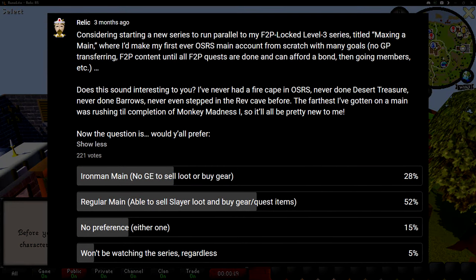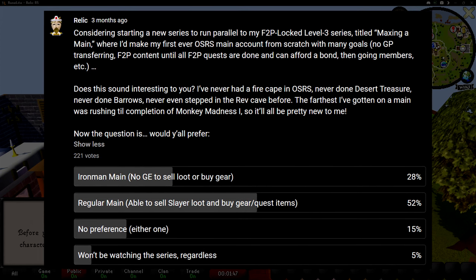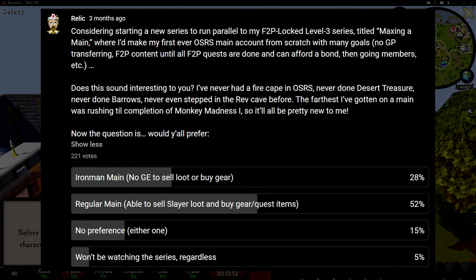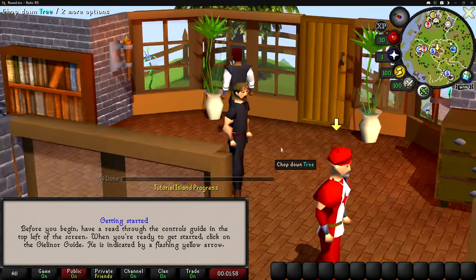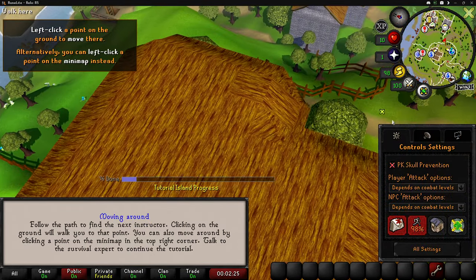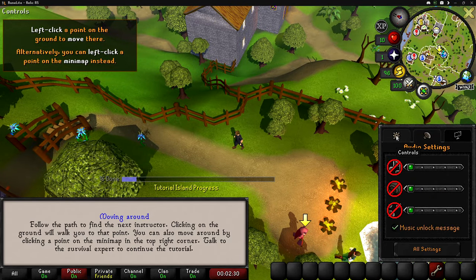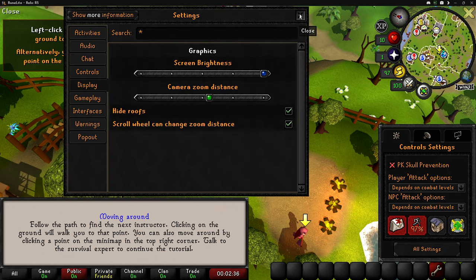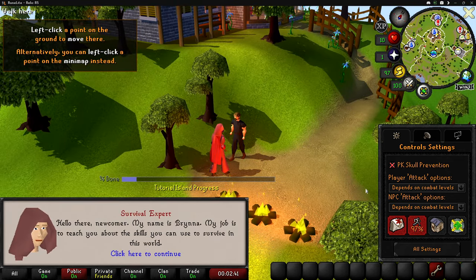I pulled this series in a YouTube poll quite a while ago, asking if you'd like this series and whether I should make a regular account or an Ironman account. Believe it or not, the regular account won out — and that's kind of what I was hoping for. Since this is going to be my main account, when new updates come out — new items, weapons, areas, or even a new raid — I won't be limited by an Ironman account. I'll be able to make content on those updates, including Grand Exchange flipping videos and money-making guides.